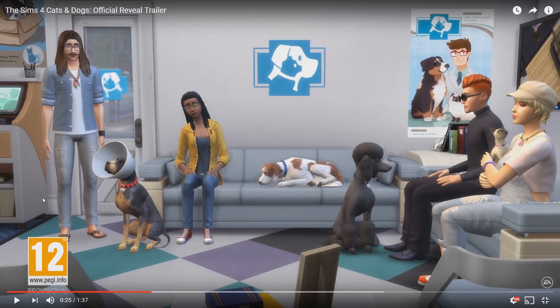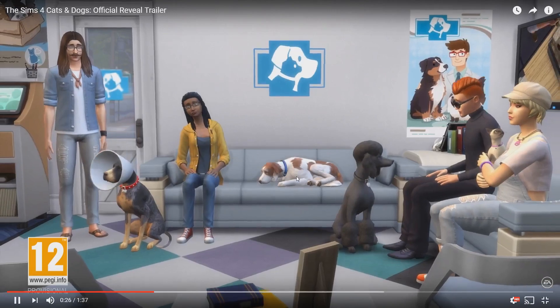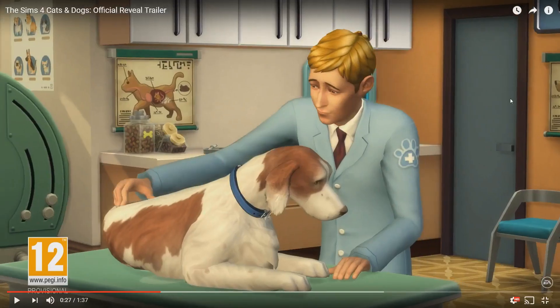And this is something that we've all been really excited for from talking on Twitter - this is a new vet, and it looks like a new vet career as well. Just take a look here - you can see all these pets looking ill. There's a cone thing on this pet's head. Wall decorations as well, it looks like a rug, and also a little sign to show you it's a vet. Sitting in the waiting room there we go. You can see a vet with the patient on the examination table, and also some dog treats in the back there - probably a clutter item.